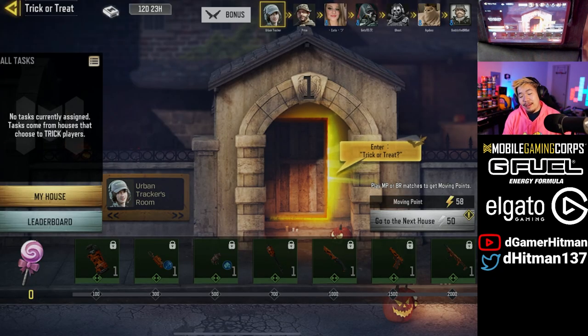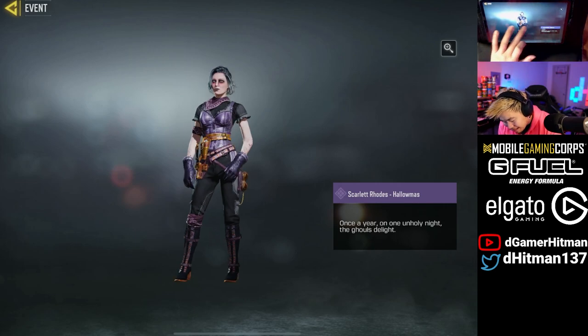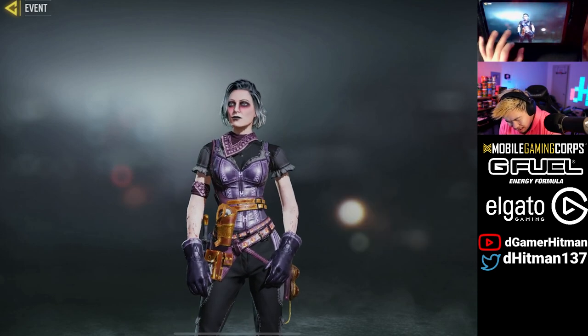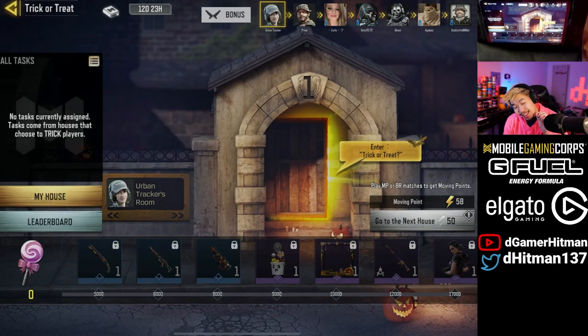Alright, as you guys can see, this is a brand new trick-or-treat event. And if you want to know what the final prize is, it is a pretty sick one — Scarlet Road's Hollow Mass. Very, very nice skin as you guys can see. Very gorgeous skin indeed, especially for a free skin. This month specifically has some of the nicer free skins, but you have to get to 17,000 points, which we will talk about in a second.